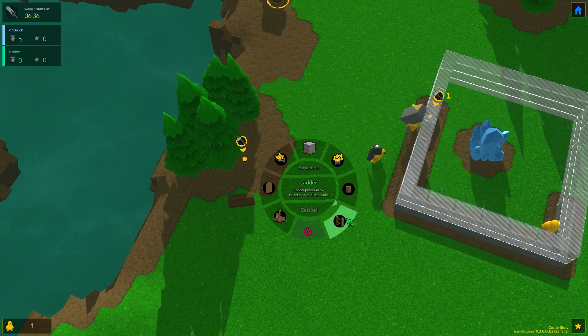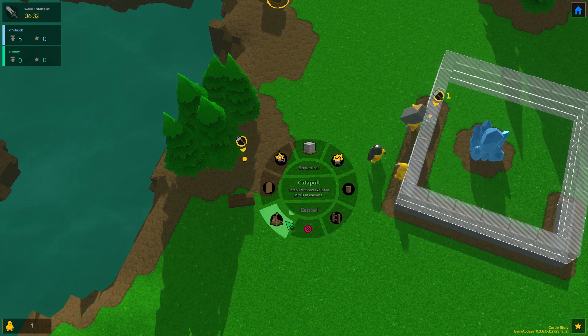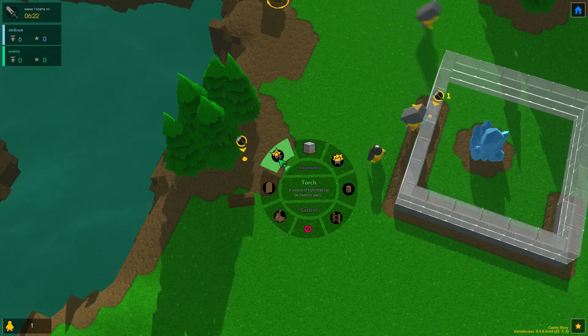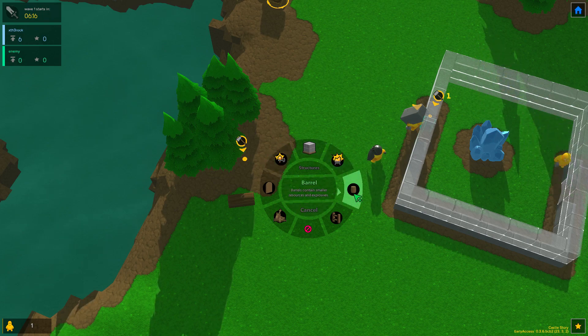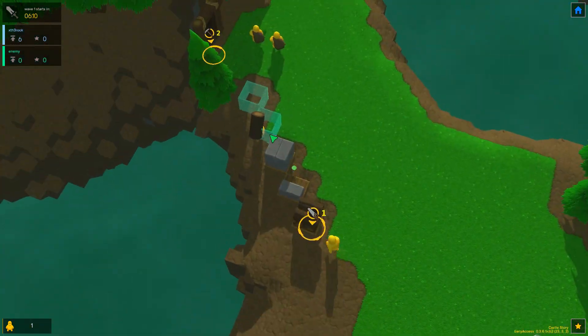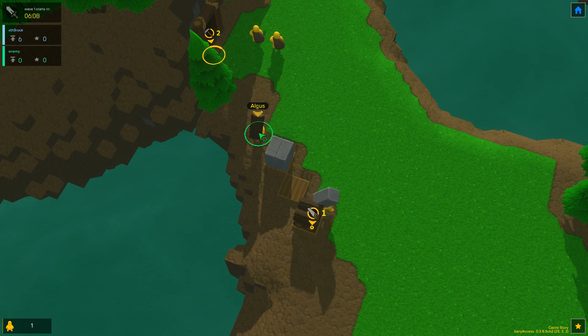For more structures, there's ladders, catapults which require wood and stone, a door, a torch which requires stone and a specific orange ore, the stockpile, a lantern which is basically the same thing but you can place it on the floor, and barrels for the catapult which require a bunch of ores and launches things.